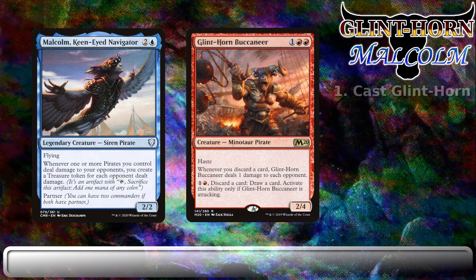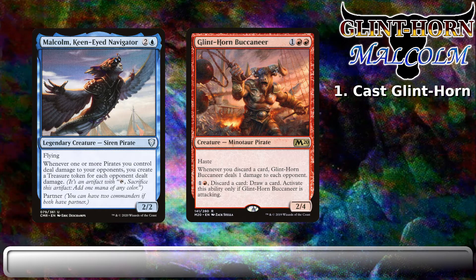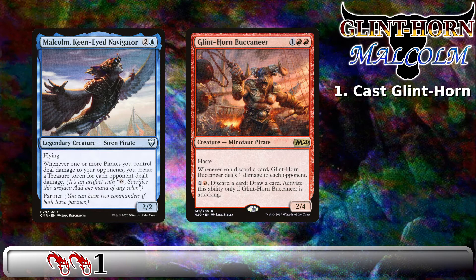Our combo begins with casting Glint Horn Buccaneer during our pre-combat main phase, for a cost of 1 red red. Glint Horn Buccaneer is the other creature who helps us give the name for this combo. Glint Horn is a 2/4 Minotaur pirate with haste. It has a triggered ability of: whenever you discard a card, Glint Horn Buccaneer deals 1 damage to each opponent, as well as an activated ability of 1 and a red — discard a card, draw a card.